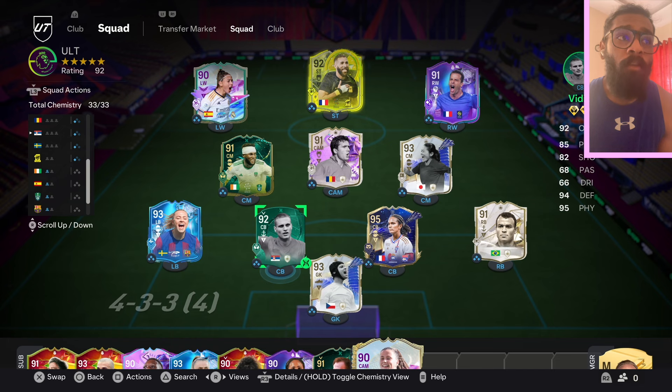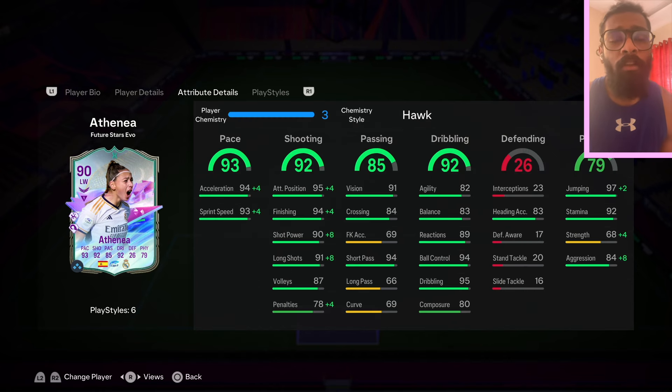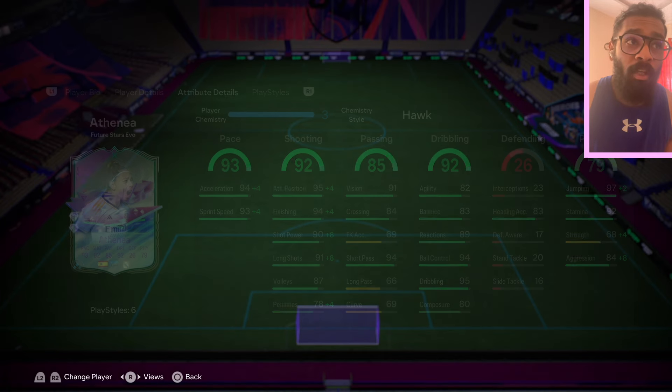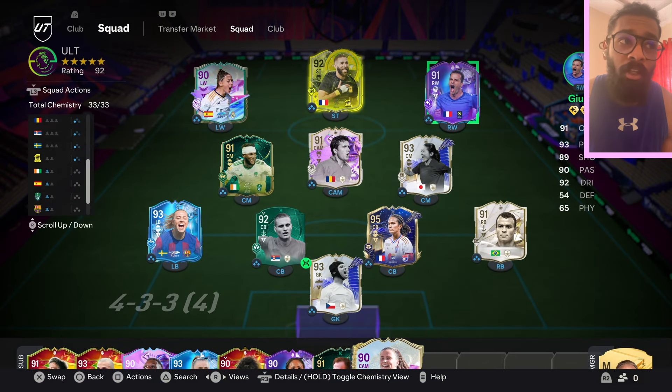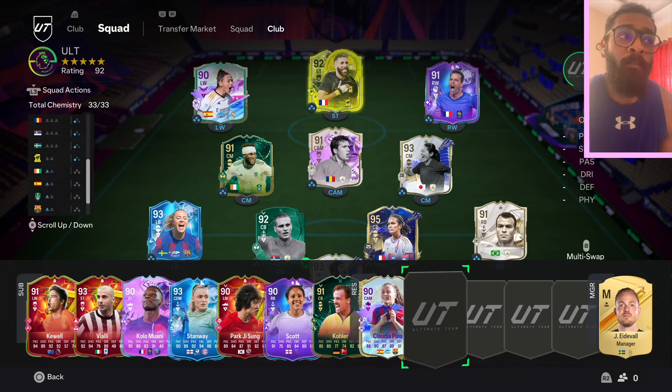This is what my current squad is looking like — it's pretty good. We've got Athenaya at left wing who's got 5-star 5-star, 90 stats across the board: 92 pace, 92 shooting, 85 passing, 92 dribbling. Physical is not too bad and she does have 92 stamina. So I'm pretty satisfied with this starting 11.